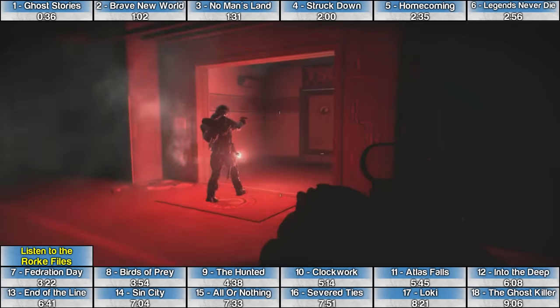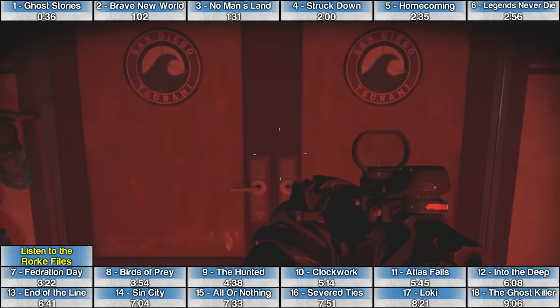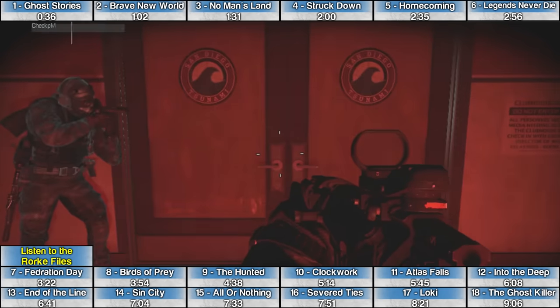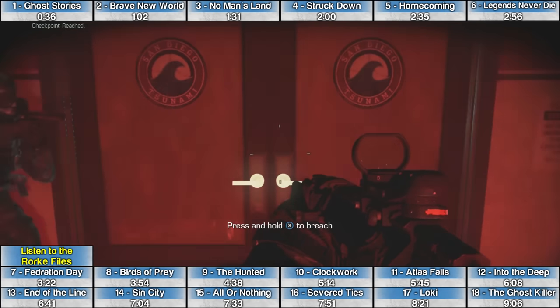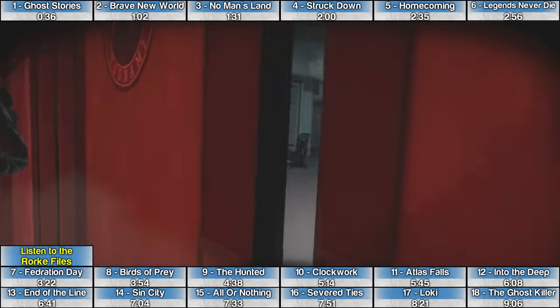The Rourke File on the mission Struck Down is very late in the level, immediately after the first breach where you hold X to breach into the locker room. Clear out the room and the Rourke File is immediately to the left of the door, sitting next to some jerseys.